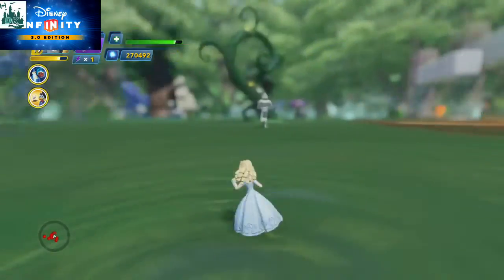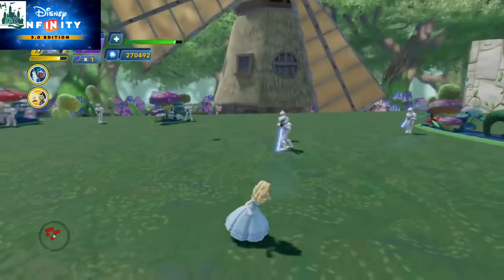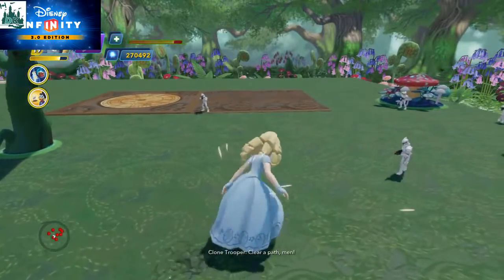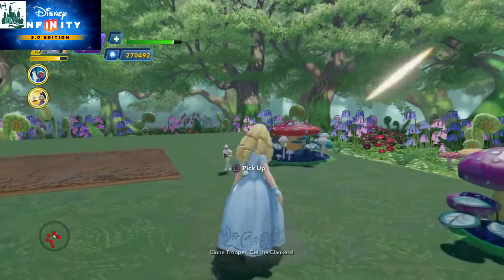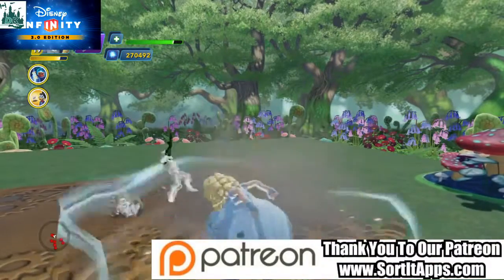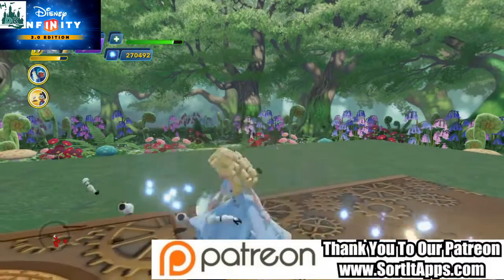Let's see what she's doing — so that's one of her special moves. Now watch this — that's the exact opposite. Now she becomes giant and she can ground pound. I mean, that is quite a unique special move.